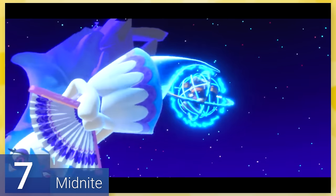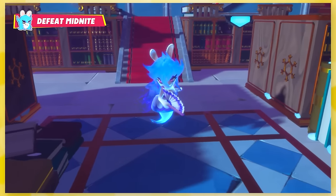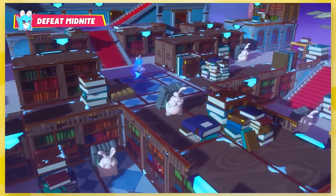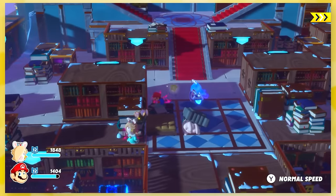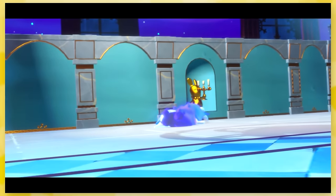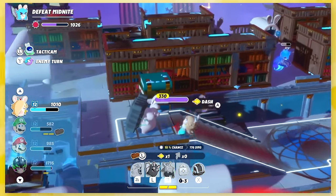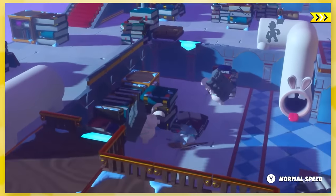7: Midnight — the Rabbid that people have a crush on for some reason. To be honest, she barely even looks like a Rabbid; the design has gotten so deformed that she's basically just a ghost with bunny ears. But the fight itself is really cool because it's got three different phases and can be tricky. Midnight is super powerful — her laser blasts pack a punch, and she teleports to different parts of the stage after each turn. Each phase has different stage layouts as well as different enemies, so she's bound to keep you on your toes the entire time.